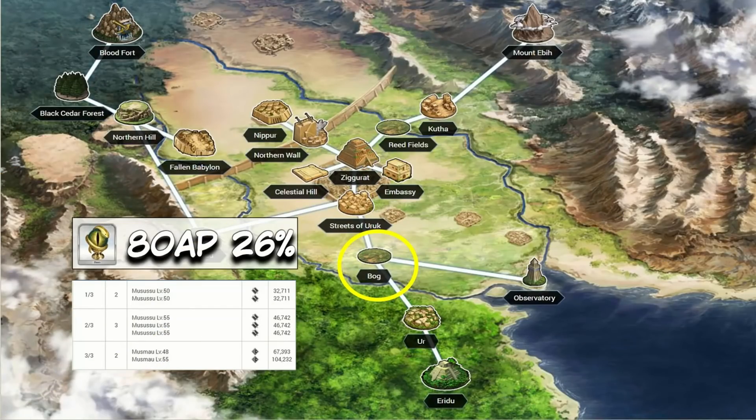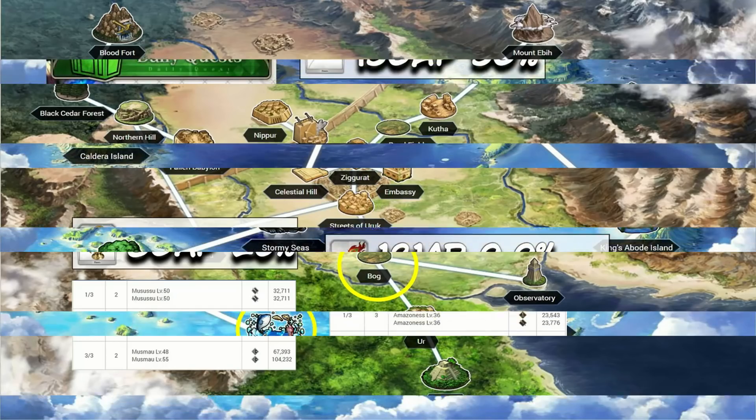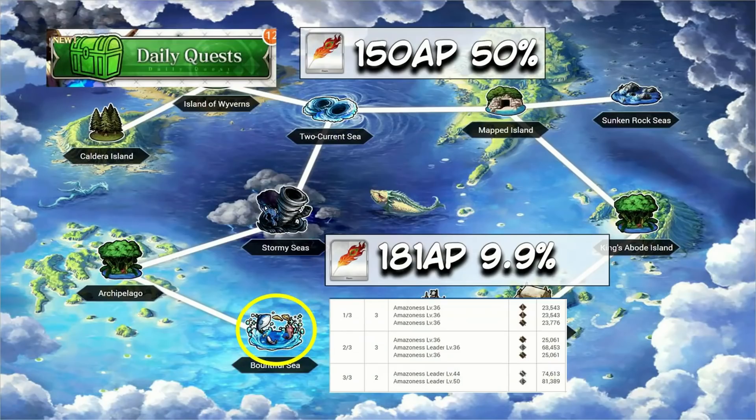Snake Jewels are similar to Octuplet Crystals in that we get a better place in the future, but for now we're just here to suffer. The Bog in Babylonia is around 79 AP per drop at a 26% drop rate. Your next best bet is back in Okeanos at the Sunken Rock Seas, where you'd drop around 107 AP just to get a jewel.